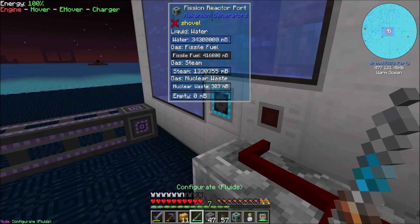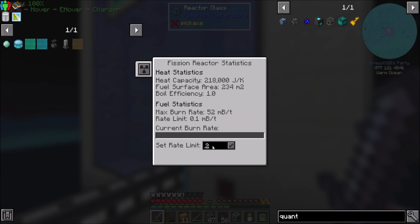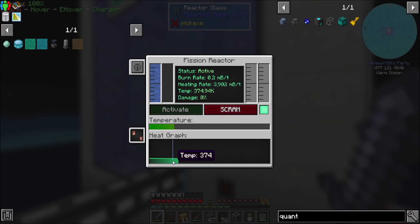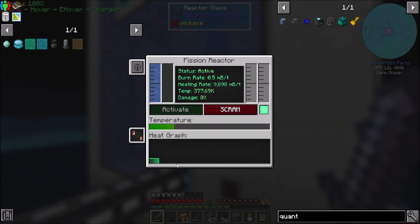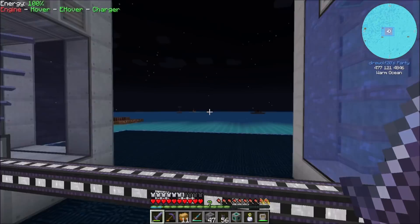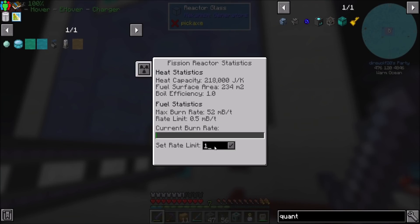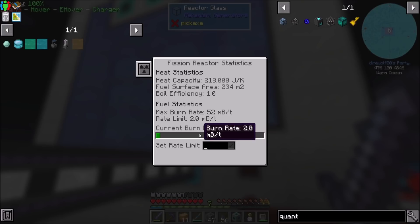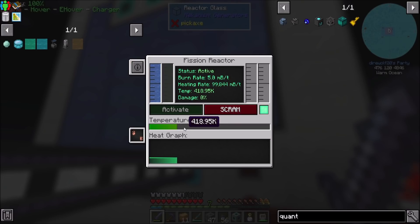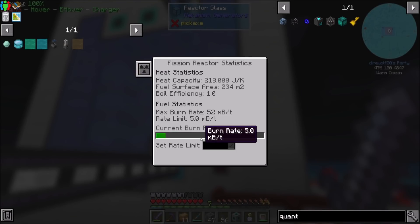I want to set the rate limit. 0.2 millibuckets per tick? 374. 0.5 millibuckets per tick? 377. We're getting somewhere. And then you're going to produce more steam and do more RF a tick. Now I'm remembering — one millibucket per tick? The max burn rate is 52 millibuckets per tick but we want to watch our temperature. At 5 millibuckets per tick we're producing 114,000 RF a tick. I remember this now.